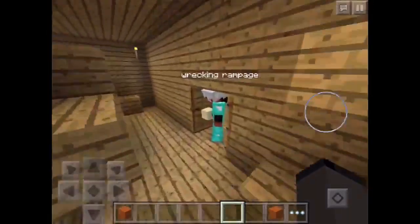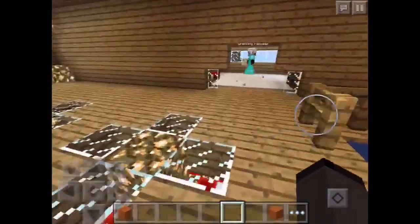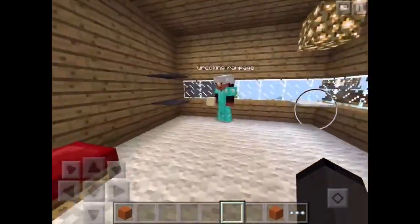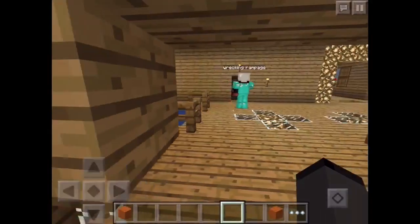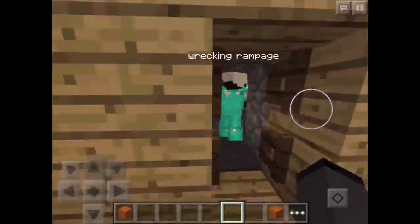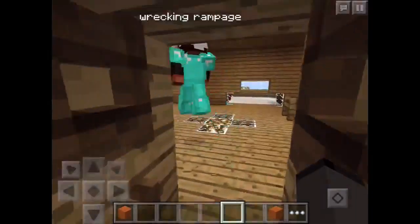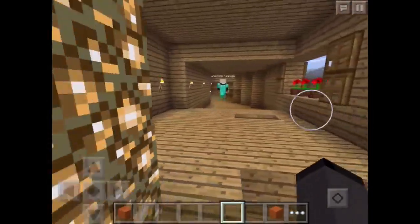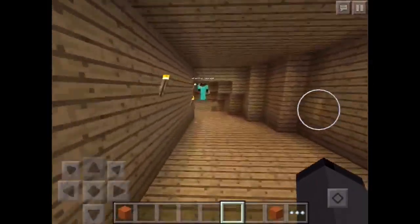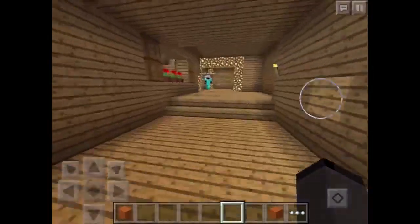There's another guest bedroom over here with little shelves made out of carpet. In here — this is really annoying to get through — we have the furnace room. Over here, this leads down to a mine but we won't go down there today; we'll do that in a mining episode. Through here...